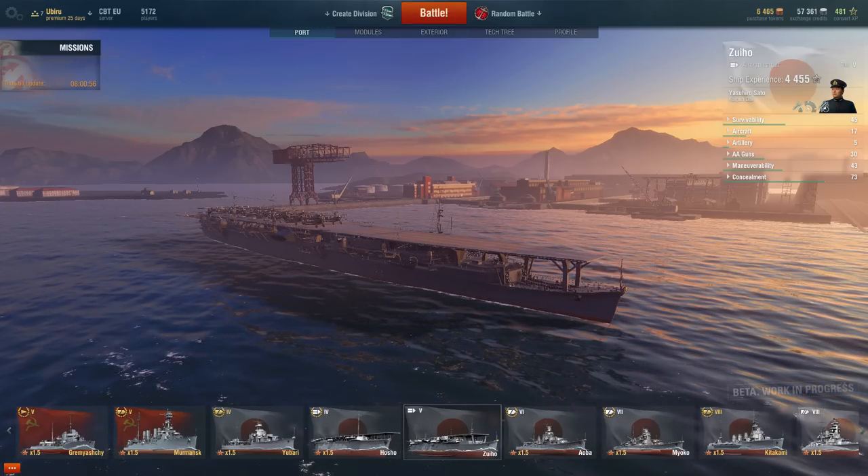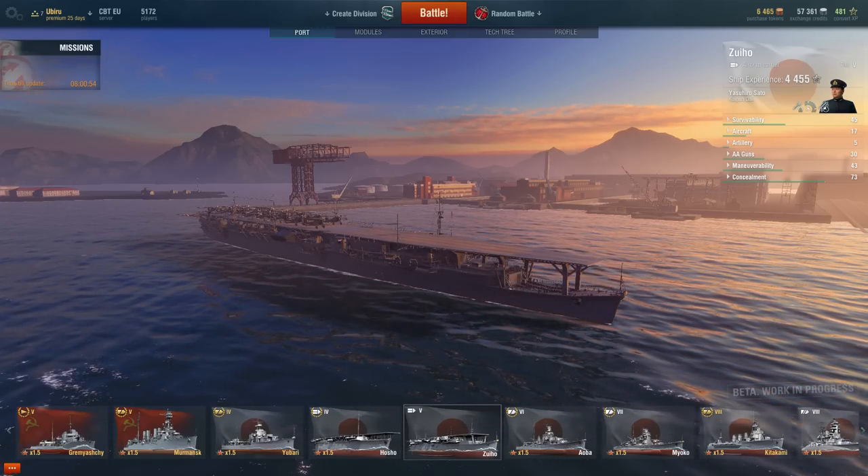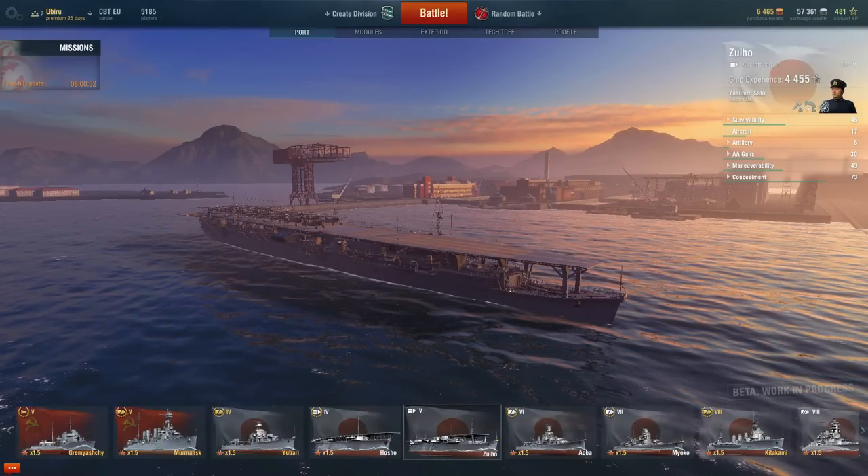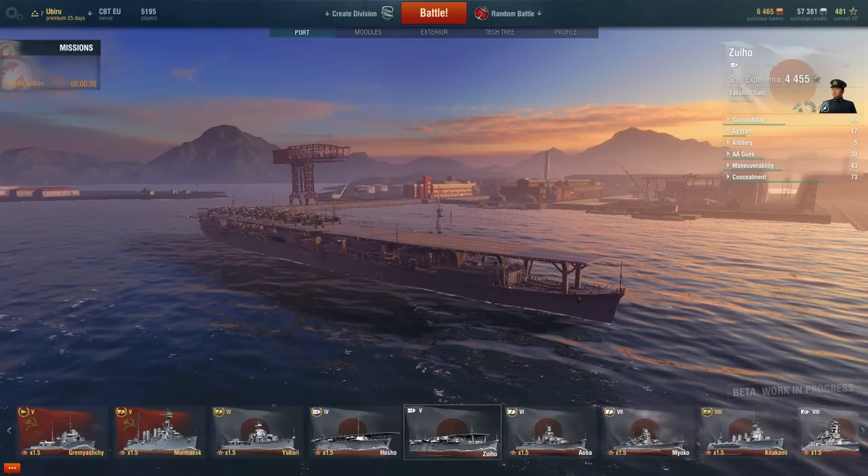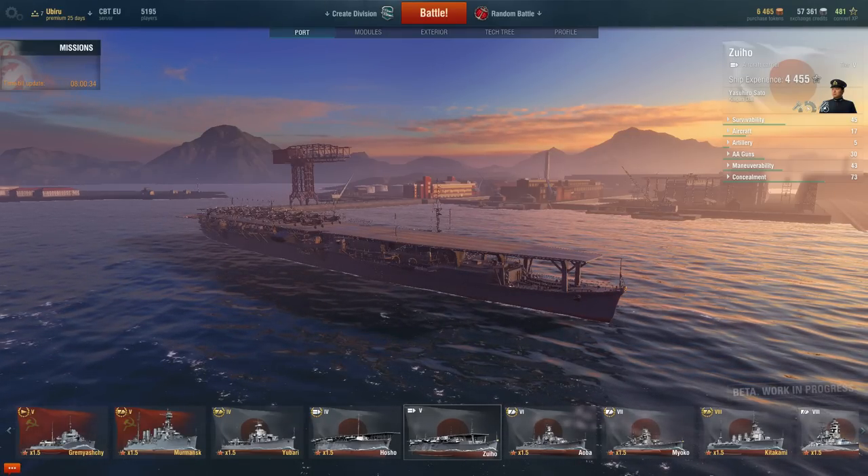Hey guys, I'm Iburu, and welcome back to World of Warships. Today we'll be looking at the new Japanese Tier 5 aircraft carrier, the Zuho, which is one of five new aircraft carriers in the Japanese tech tree from the 0.3.1 update.